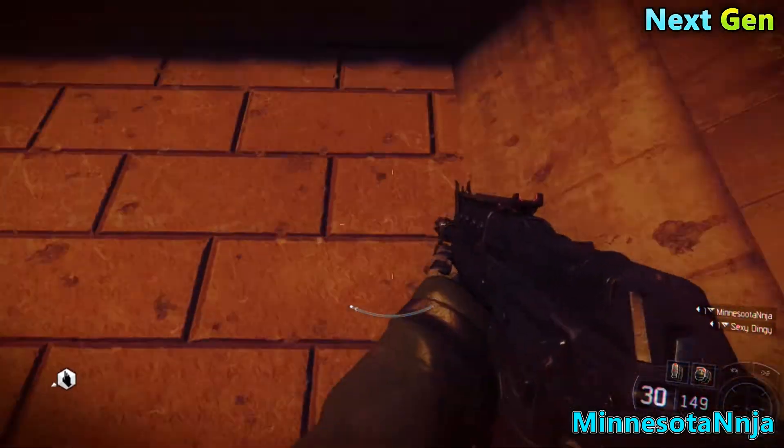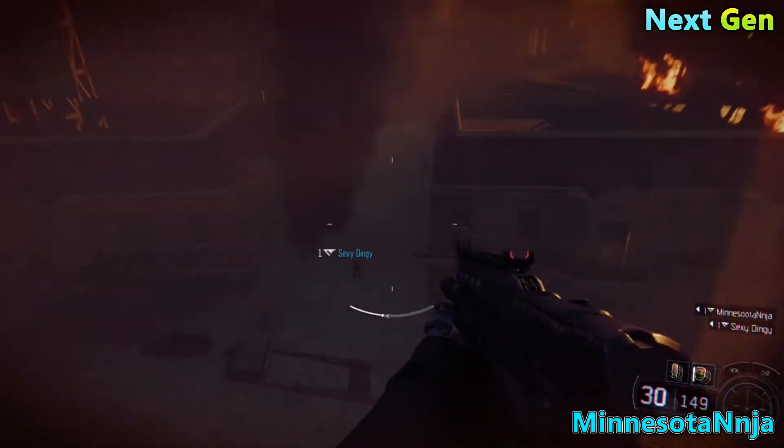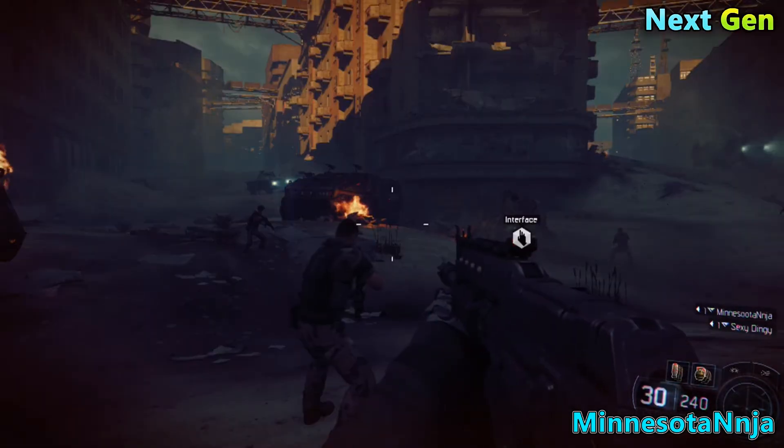Yo, what is going on everybody, Minnesota Ninja here, and I'm back with another Black Ops 3 video. In today's video, I'm going to be showing you how to get outside of the map on Hypo Center, the first mission on Nightmares.